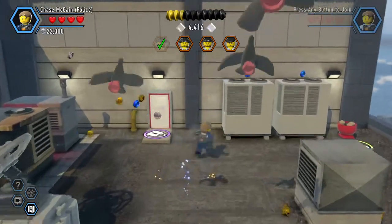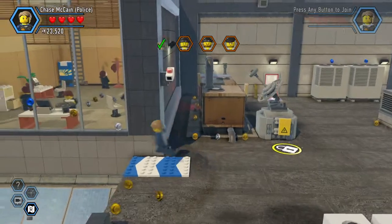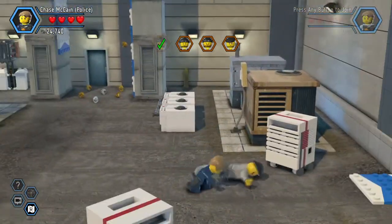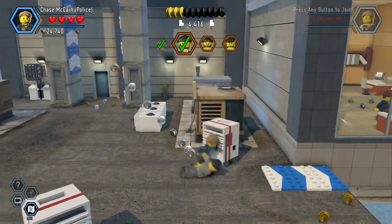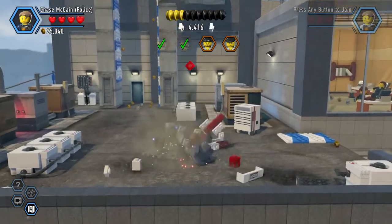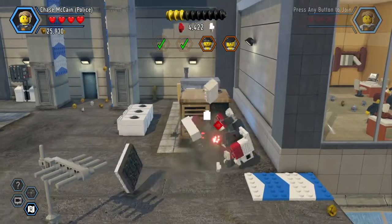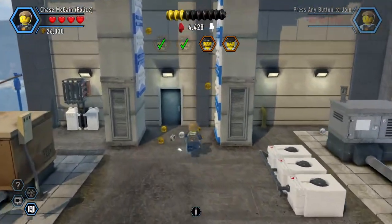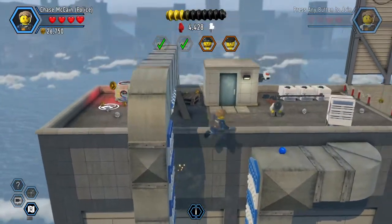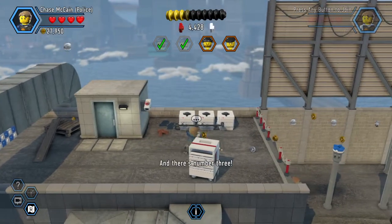I thought we were supposed to be going across and up. Can't get up there to get those blue studs yet, so I guess we'll have to leave that line. Jump across here - and here's our next victim. I mean, criminals that we need to catch. There's another one I hear that we can build, so let's build that. And there's another one in here - nope, that's just something we can break. Now I'm just jumping up, and here's the next guy.